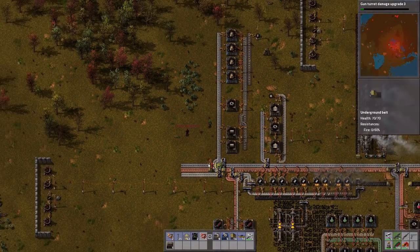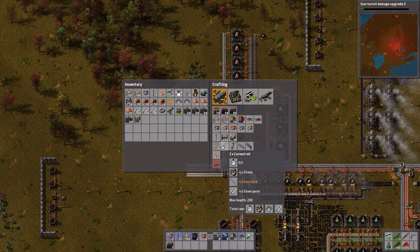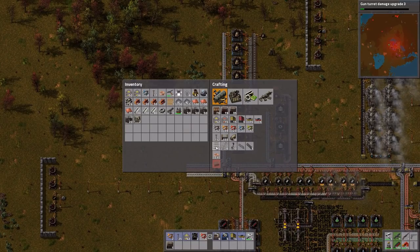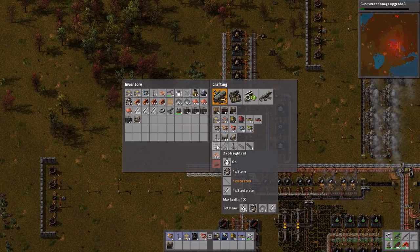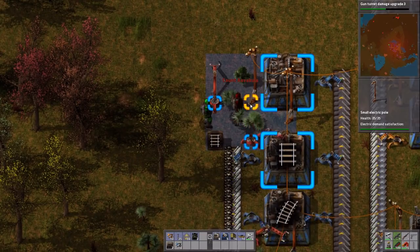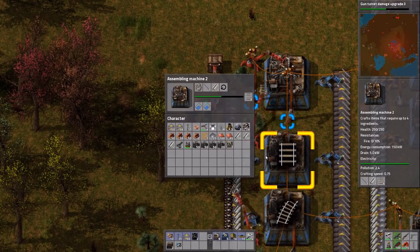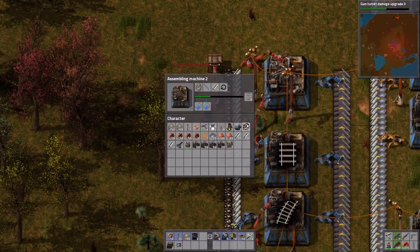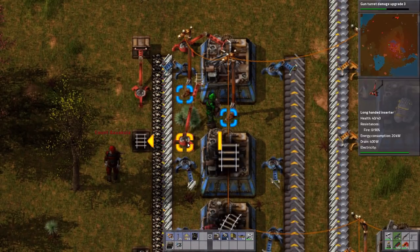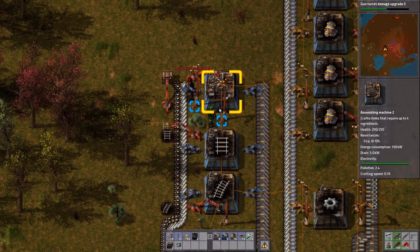Rail track is one of the big things that requires stone — not brick, but raw stone. That's one of the bigger uses of raw stone, along with stone furnaces as components. The red inserter arm is working full time trying to put straight rails into a box — the factory is producing straight rail faster than the arm can move it. If we spread things out a bit, we can make this nicer.